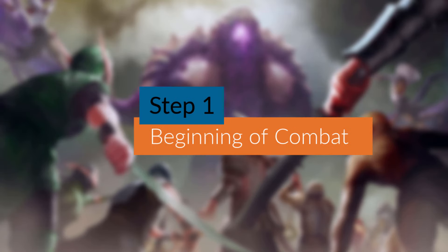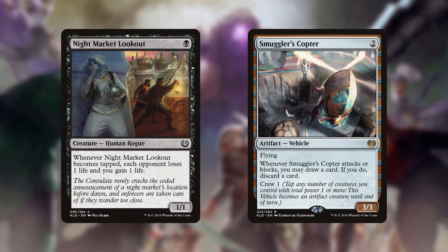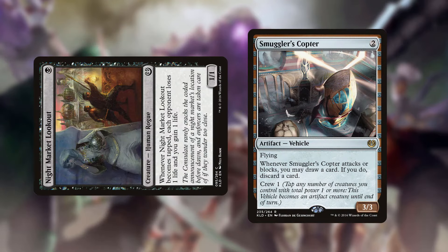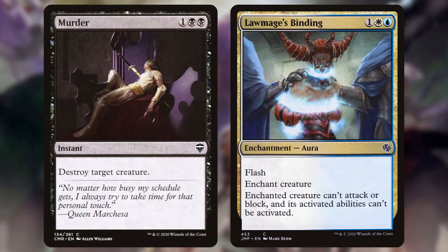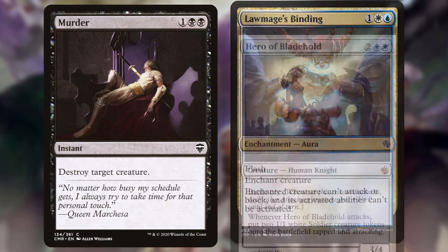The combat phase is made up of five steps. Beginning of combat step: this is the last opportunity that vehicles can be crewed in order to attack, and that creatures can be tapped or pacified to prevent attacking, or removed from the battlefield in order to prevent attack triggers.